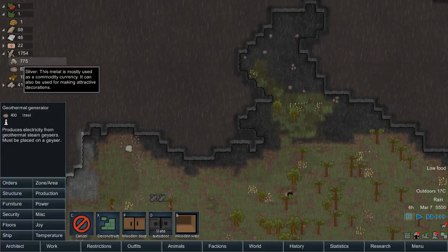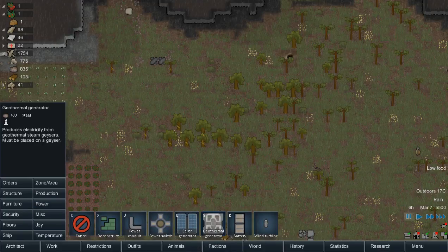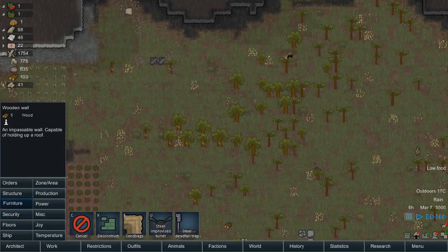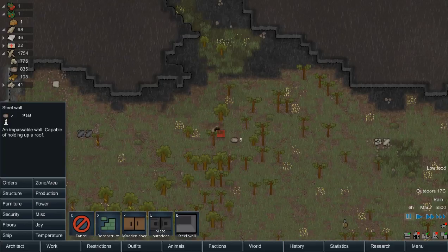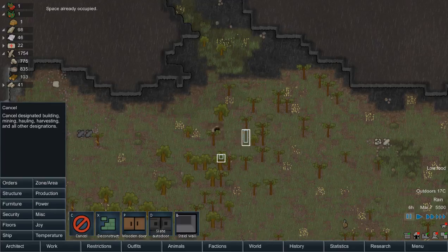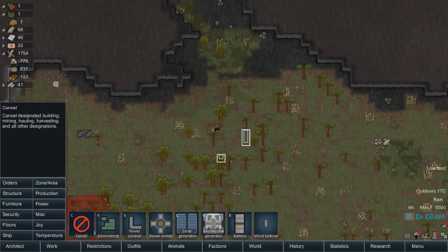What do we have for steel? Lots of steel. Looks like 400 — so we got 400 to use. We're going to make some steel walls. I think that'll be right. Let's find out. That looks perfect — so we'll connect those and then we'll go from there.